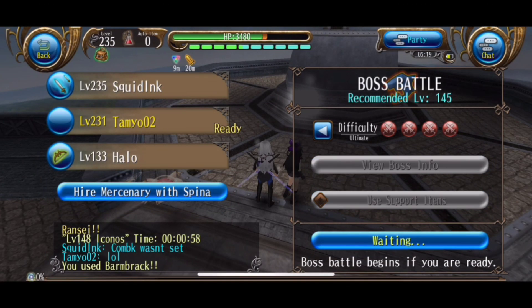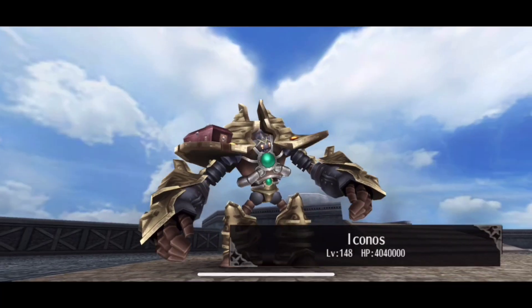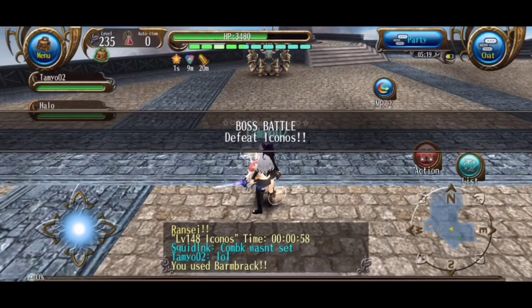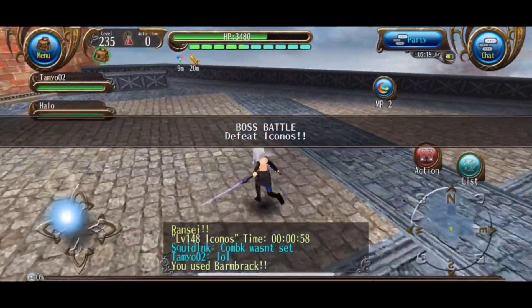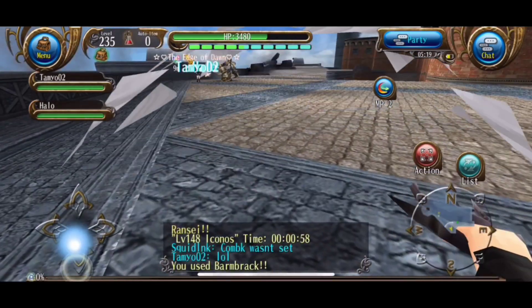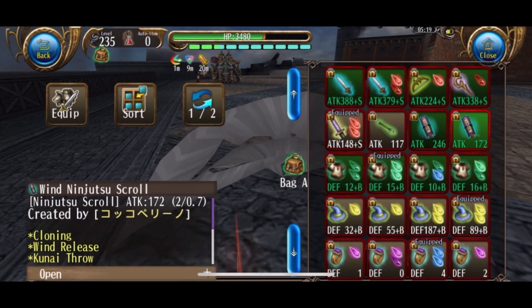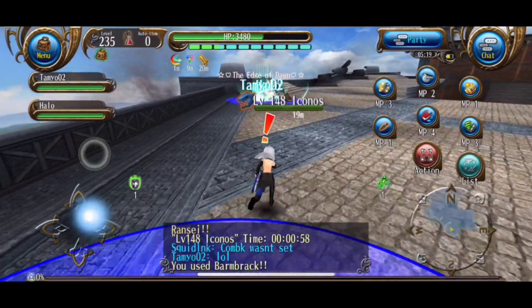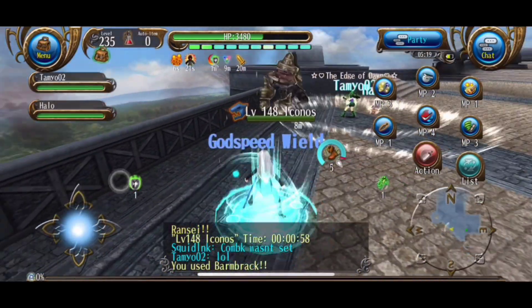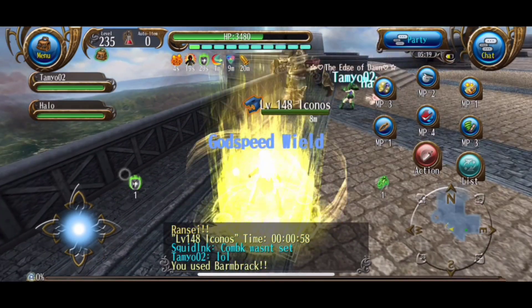Credits go to Tamyo for this trick. In the dual swords class there's a skill known as Flash Blast. If you use this skill with dual swords, you get a 25% weapon attack bonus. Some say that this information is rather useless, but in fact it isn't. If you equip dual swords and then dry cast Flash Blast, you can then switch to your katana gear and you'll get the benefits of the buff. This can be done both in regular battles and in boss battles.